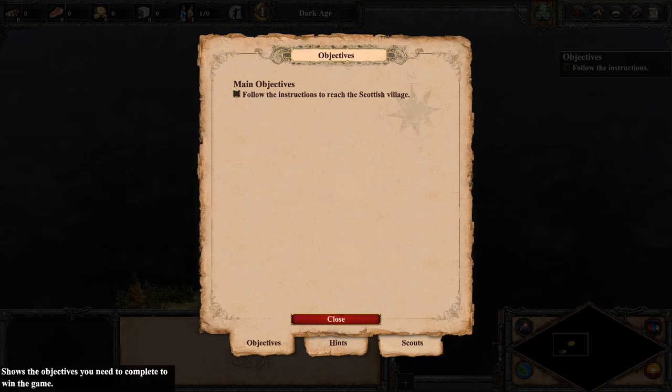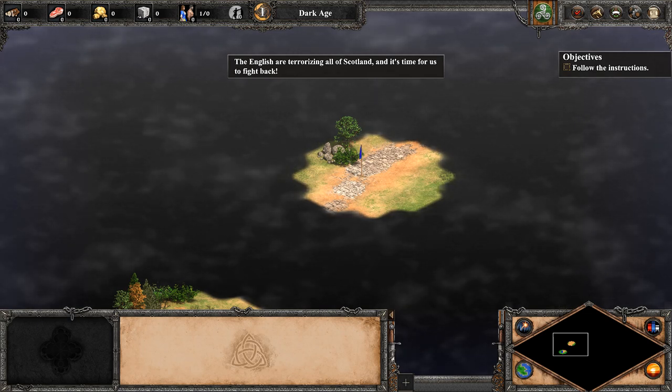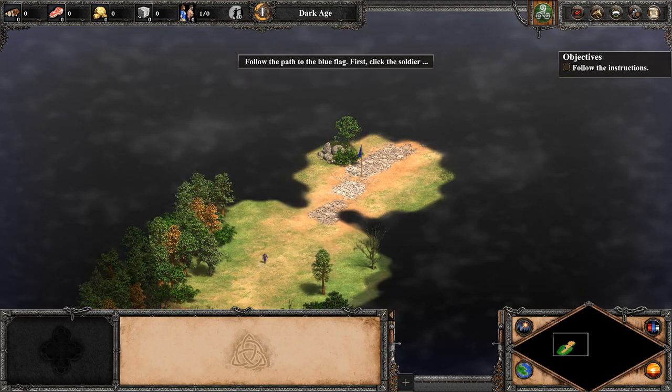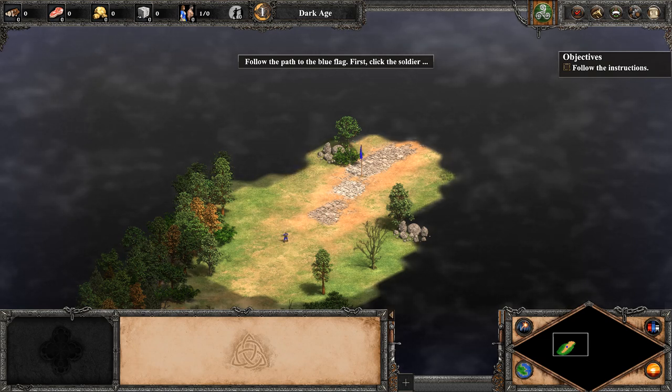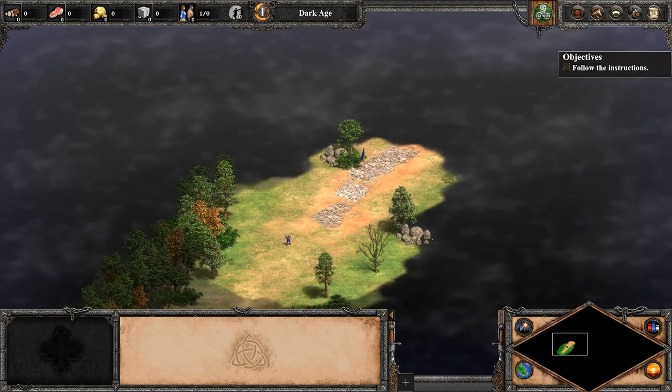Now we have our objectives. Main objectives: 'Follow the instructions to reach the Scottish village.' We have a close button, and then tabs for Hints and Scouts. We're going to close. The narrator: 'The English are terrorizing all of Scotland... Follow the path to the blue flag. First, click the soldier.' I can use my mouse wheel to zoom in a little bit. I wish I could zoom in a bit more for selecting units. Low vision users would benefit from more zoom range, especially when trying to identify what type of character they're controlling.